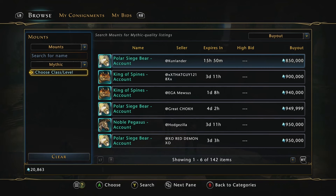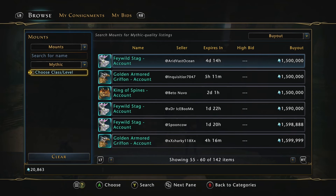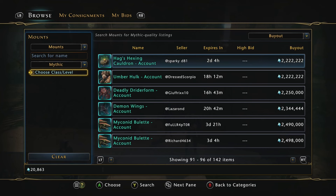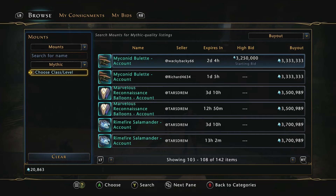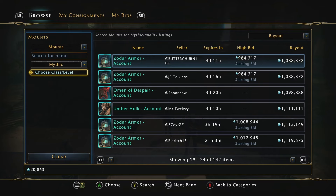Now for mythic mounts, there are a few under a million, but a few pages in they bounce up to like 1.5, 1.7, up to 2 million and on from there. I got an average of about 1.5 million when looking at all of these. So if you're going to get 10 mounts at 1.5 million, that's going to run you 15 million for your max bolster.